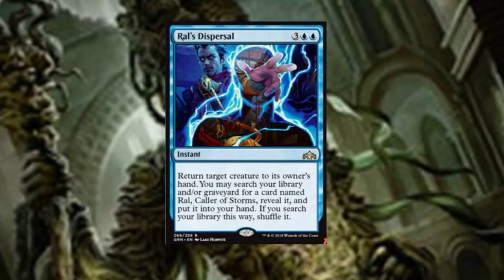Of course, the casting costs on all these planeswalker deck planeswalkers are typically higher than normal, which makes them see rather limited play. Ral's Dispersal is a five-drop instant: return target creature to its owner's hand, and you may search your library or graveyard for a card named Caller of Storms, reveal it, and put it into your hand. If you search your library this way, shuffle it.